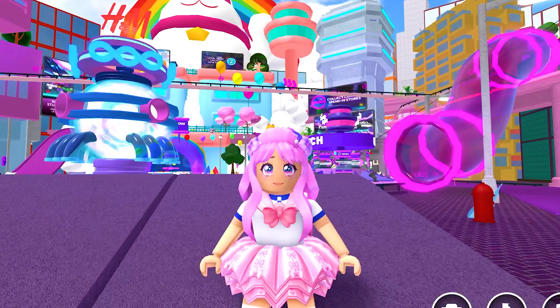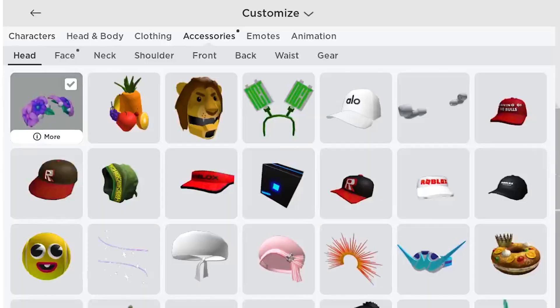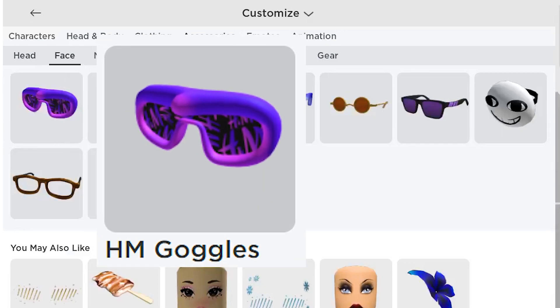Yay! Let's go check our inventory. Go to Accessories, then Face. You will get these H&M goggles.